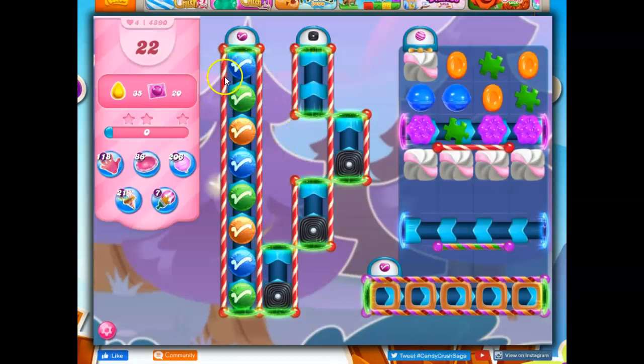I'm not sure how these conveyor belts work yet, so we'll have to pay attention to that. I have to use this side to help over here because this is obviously a pattern — blue, green, orange, blue, green, orange. It's not going to let us put these together in order to activate them.